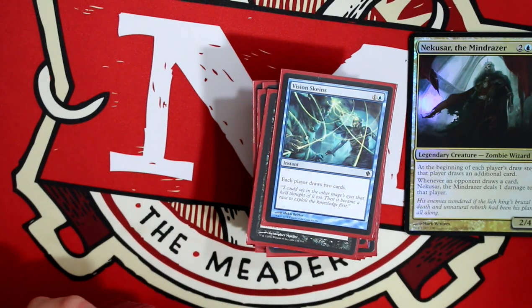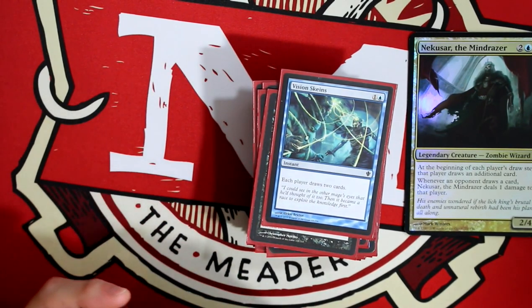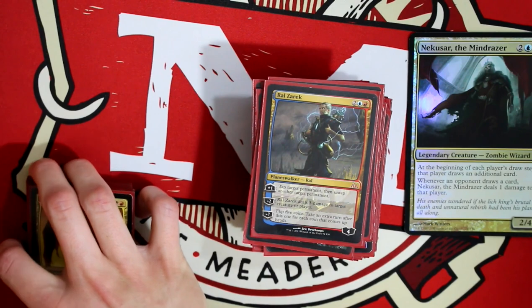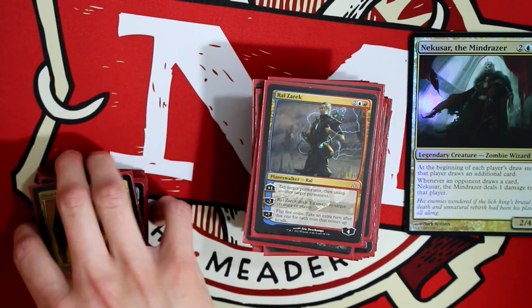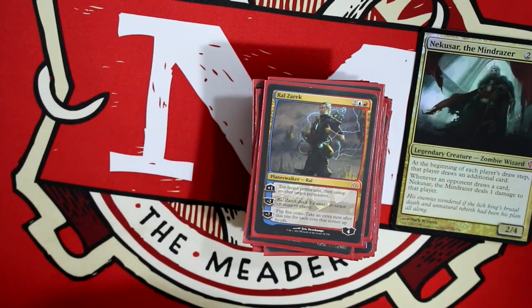Vision Skeins — each player draws two cards and everyone loses two life, basically. Getting into some of my Planeswalkers: I've got Ral Zarek. Basically with him it's all about his final ability that works crazy with this deck. I do pull it off a lot — I flip five coins and get an extra turn for each heads. With all the cards making me draw like a million cards, when I start my turn I'm just drawing and drawing and drawing. I've actually ended a couple games just because I have so many cards to go off of.